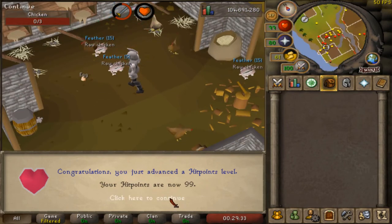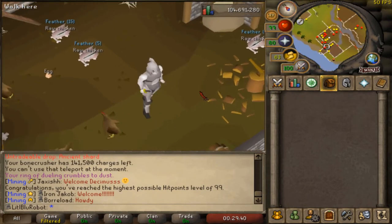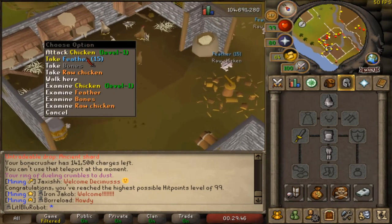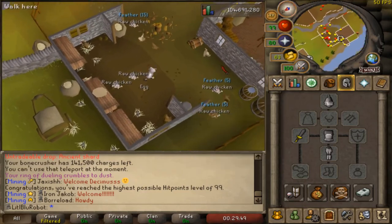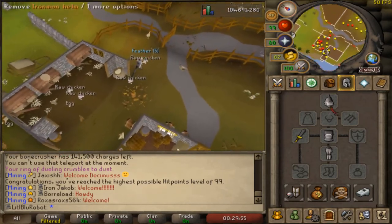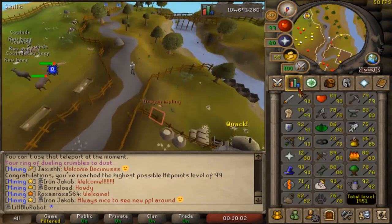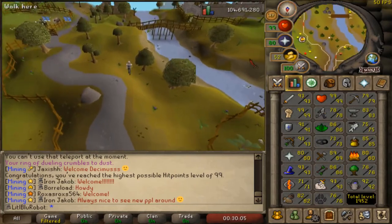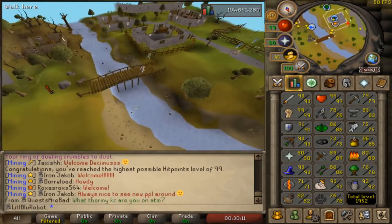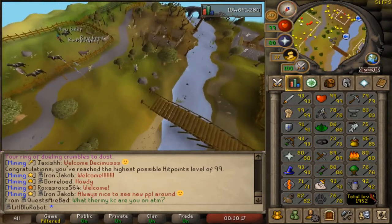99 HP — feels good, man. I decided to finish this in the same way that I started the account, which is with the iron dagger from the chest and the Iron Man plate body, killing some chickens. I made this account February 2017 — I'm acting as if I've maxed it, but I've just got 99 HP, that is my second 99. It feels weird to think I've been playing this account for two and a half years. I'm going to head over to the duel arena, but I'm going to do it the Iron Man way and walk. Let's go collect my cape.